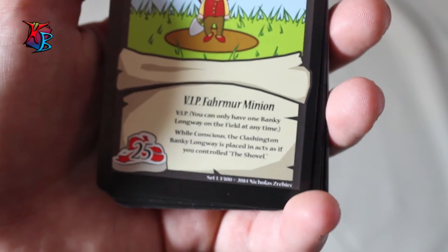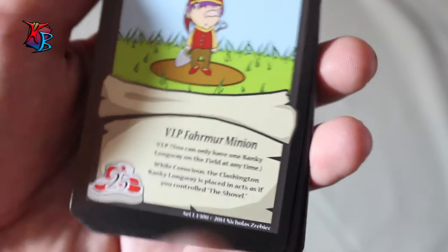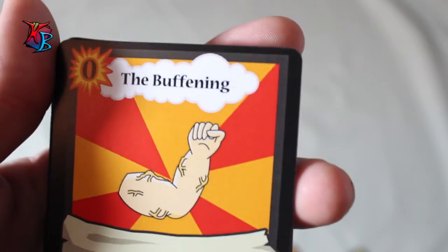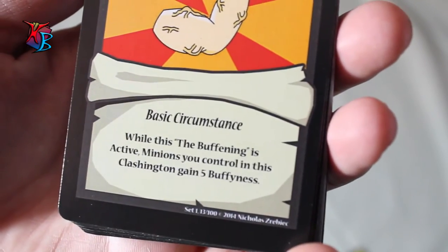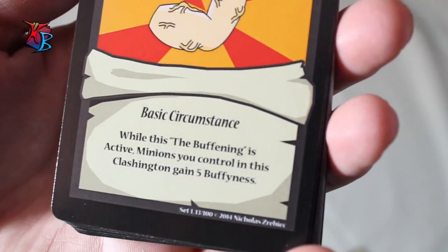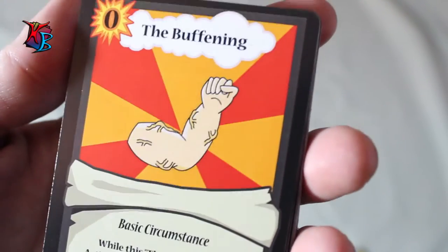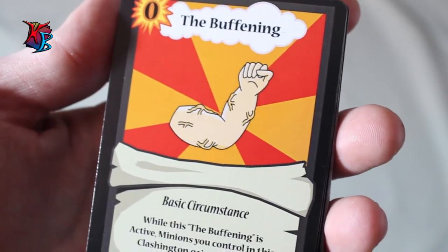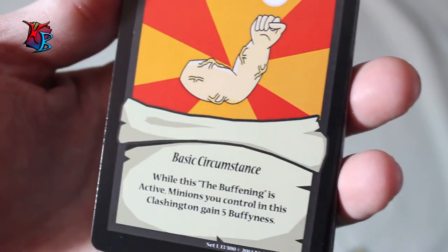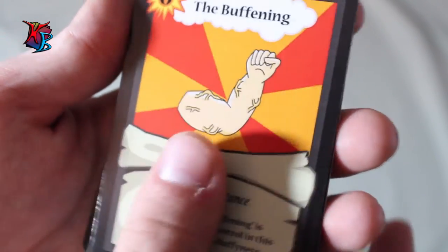Banky is basically holding the shovel for you to use for the soil cards, which will be introduced really soon. The Buffening is a very straightforward card — zero actions for a circumstance — and while it's active, minions you control in that Clashington gain 5 buffiness. This is a great card to play in combination with Banky Longway, since Banky can have the shovel and you can have this in play as well.